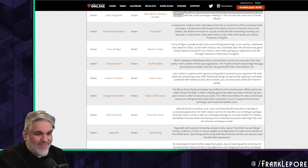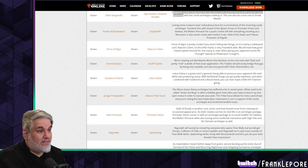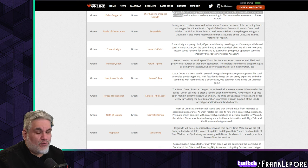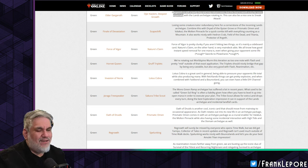Regrowth will surely be missed by anyone who opens Time Walk. We did get Tamiyo, Collector of Tales in recent updates — and that's another card that does the same thing. Regrowth isn't used much outside of Time Walk decks, and Tamiyo is already blue so you'll be playing it in your blue deck. Spelunking works nicely with bounce lands and lets you do your best Amulet Titan impression.